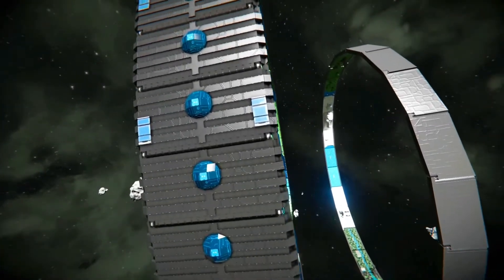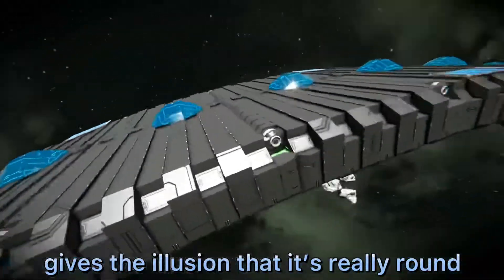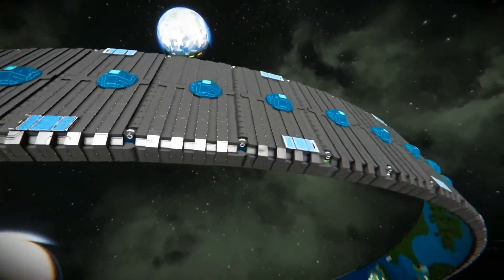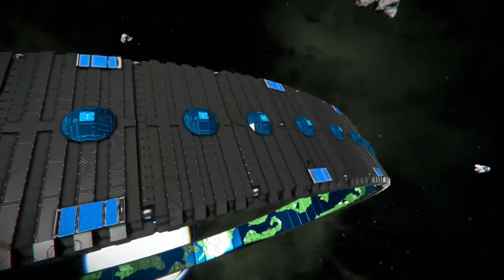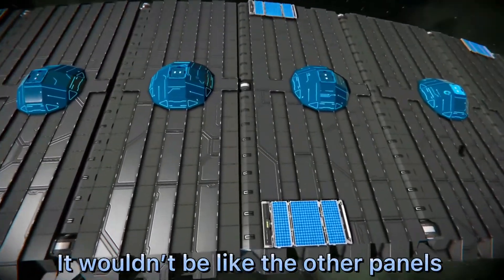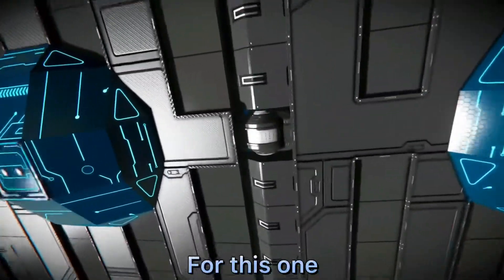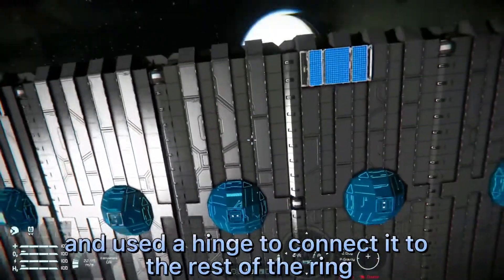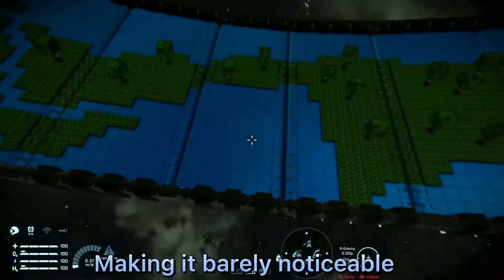Also, each panel is smaller on the new ring, so it gives the illusion that it's really round. I ran into a similar gap issue on this one too. For this ring, I bridged the gap by making a new panel and used a hinge to connect it to the rest of the ring, making it barely noticeable.